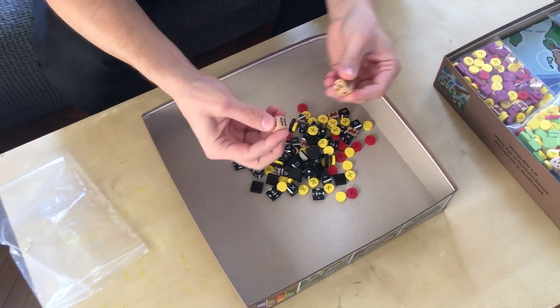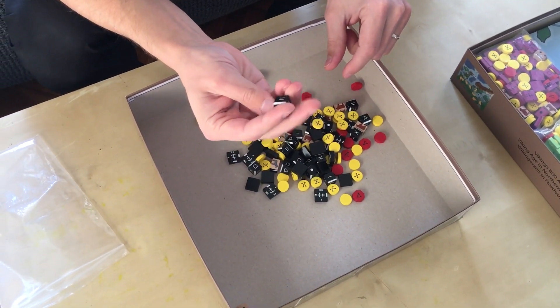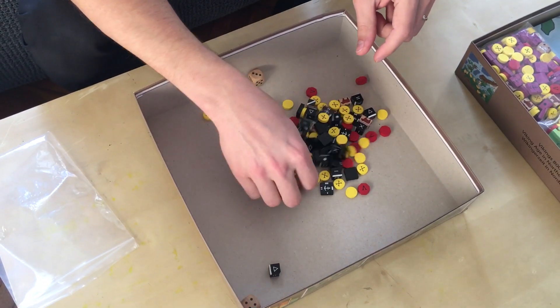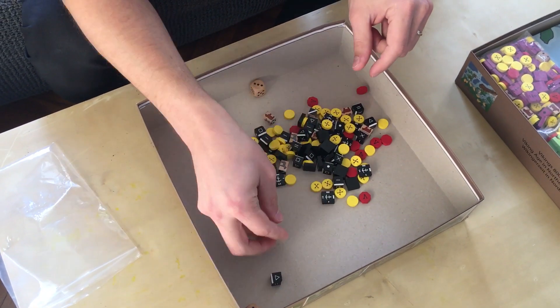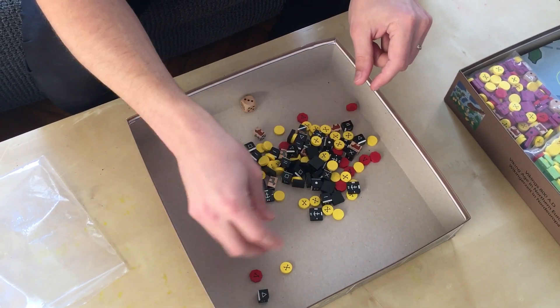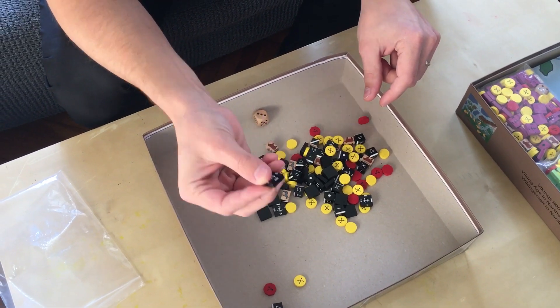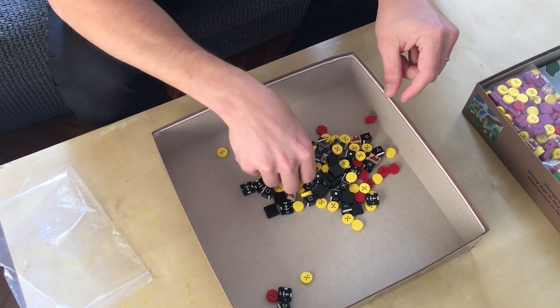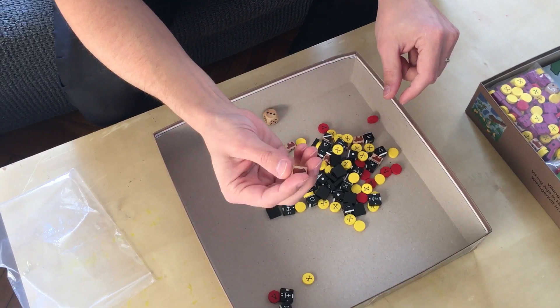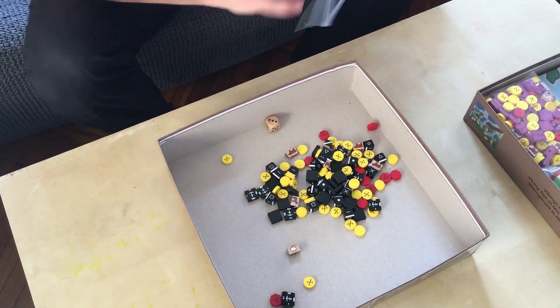The components include wooden dice, six printed cubes, discs, octagons, a plate, and lastly animals and special forces pieces.